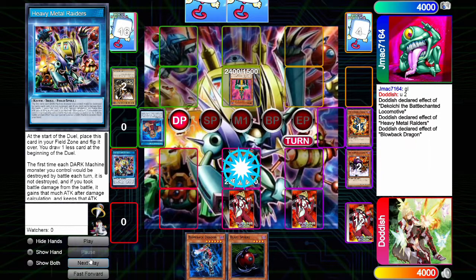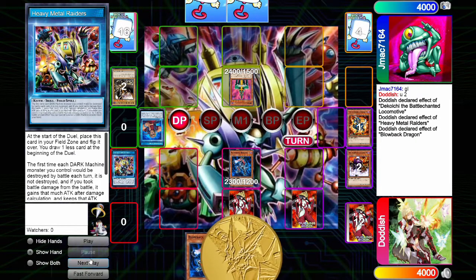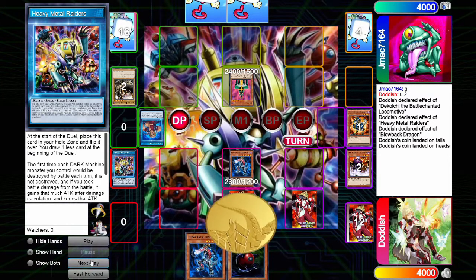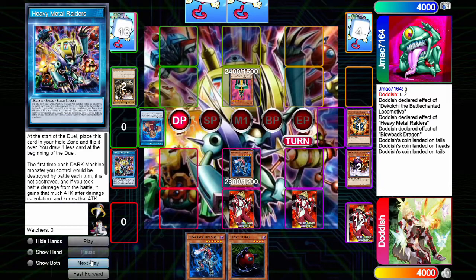We tribute our Dokochi, summon our Blowback Dragon, and flip a couple coins. We get Tails, Heads, and Tails. So we don't destroy the monster. But that's okay, because we battle into the Jinzo, saving our monster with Heavy Metal Raiders and taking 100 damage.